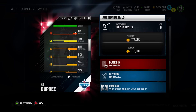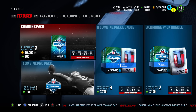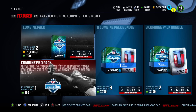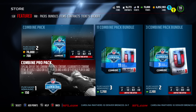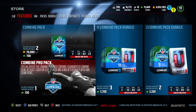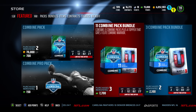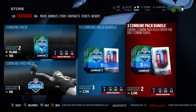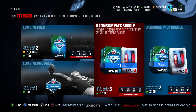Bud Dupree will be on the squad no doubt, and I'm hoping to pull him as my topper. For pack options, you can get a combine pack — two for 700 points — or a combine pro pack for 150 points which guarantees one combine collectible, one gold or better, and nine other players. We're going to open the bundles: the 11-combine-pack bundle comes with 11 packs and a guaranteed elite topper, like a 95, 96, or 97 — that's what we want.